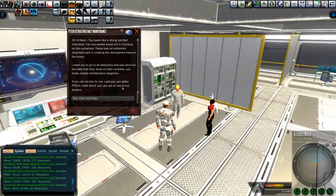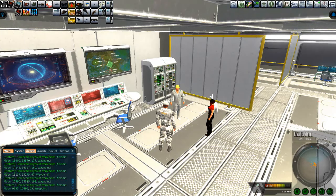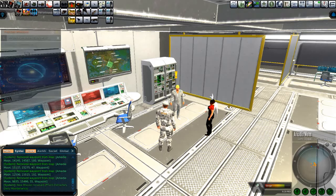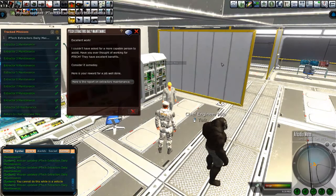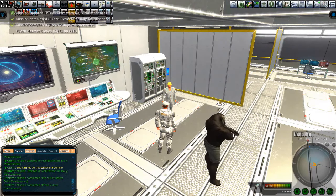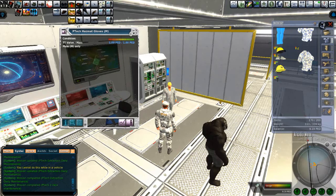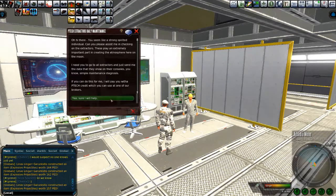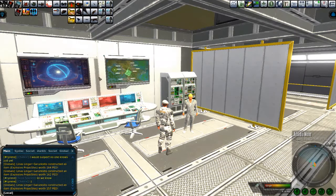It's day two. Let's start the day two plan. The day two plan is going to yield the gloves. Again, the same sort of routine — you're going to go through each one of the extractors and run through the little diagnostic log just to make sure there are no errors. So here you have the P-TECH hazmat gloves. Pretty straightforward. That was the day two plan.